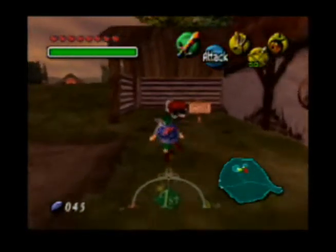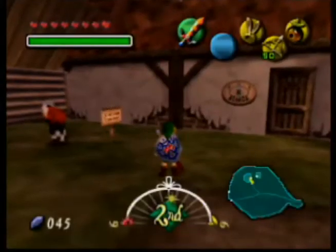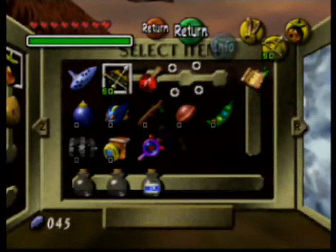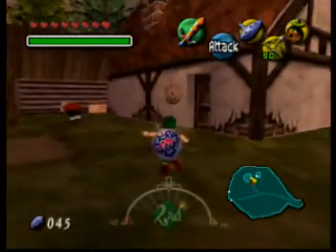And now we can use Epona — well, we have been able to since we learned a song. Now we can get to that bay with Oshin. I haven't even spoken with her sister yet, whom her story has brought up before.